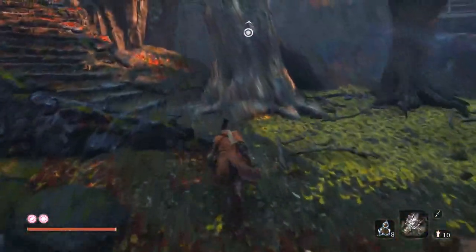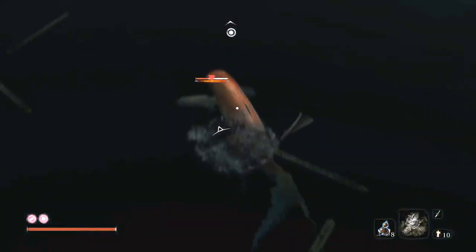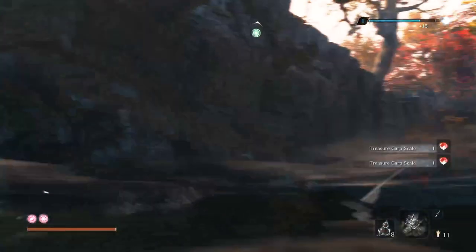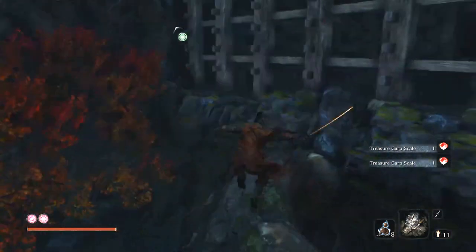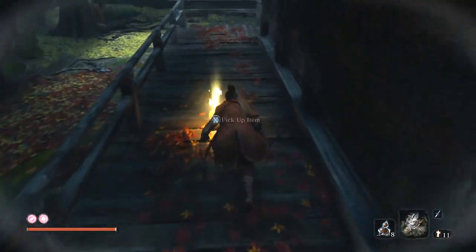There's a specific route that allows you to kill all these guys in front of you without being caught. You might as well just kill these carps while you're here — why not. There are two items underwater but you get one of them another way, so there's only one item to get underwater. You rappel up this way and then you get a fistful of ash.